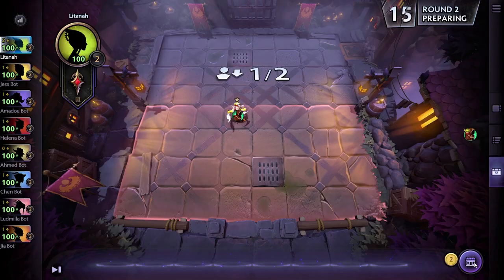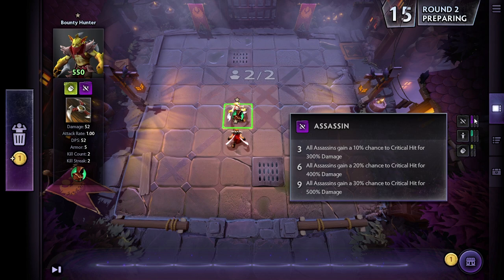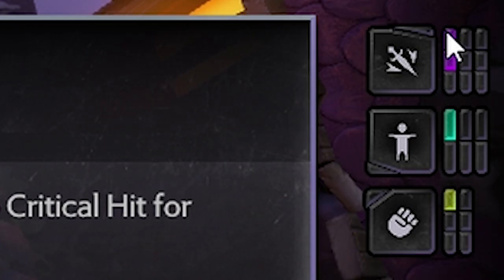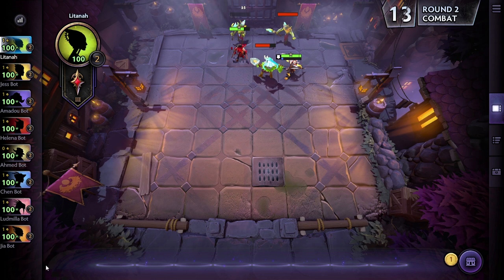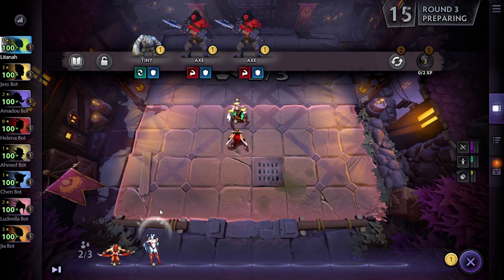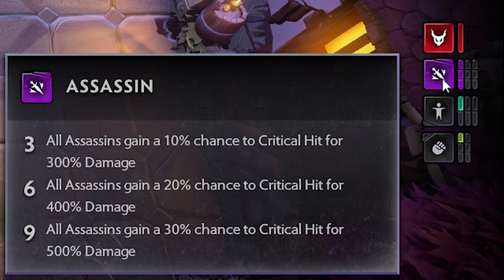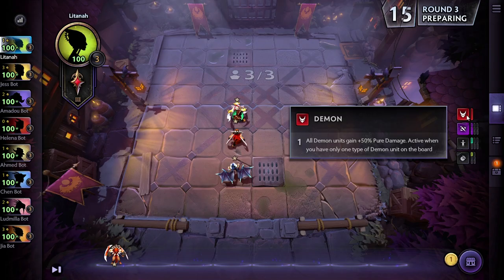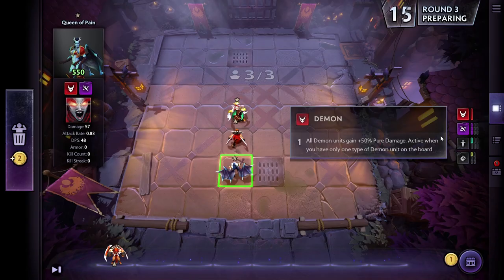We can choose another hero. We'll go for Bloodseeker, who has the Assassin badge — the same as Bounty Hunter. We've now got two ticks on the right-hand side, so if we get one more we'll have a synergy and an additional buff. Now I'm clicking Queen of Pain because she also has the Assassin badge. With three filled up, all assassins gain a 10% chance to critical hit for 300% damage. Queen of Pain is also a Demon, so all demon units gain 50% pure damage when you only have one type of demon unit on the board.